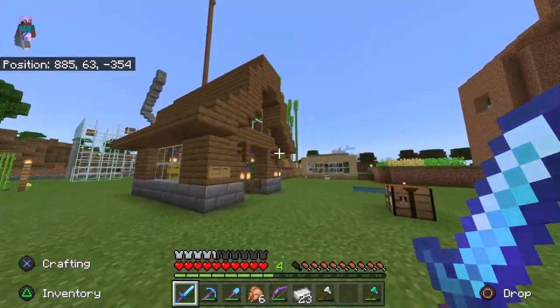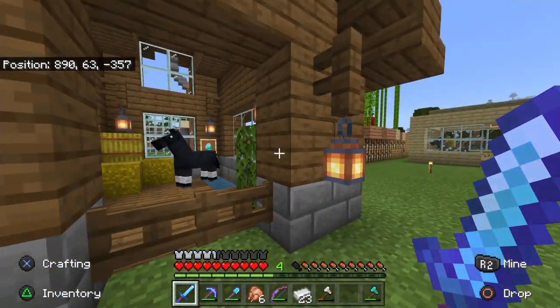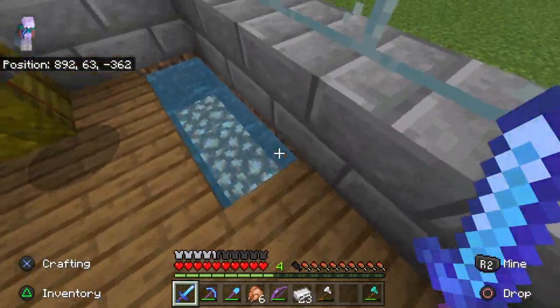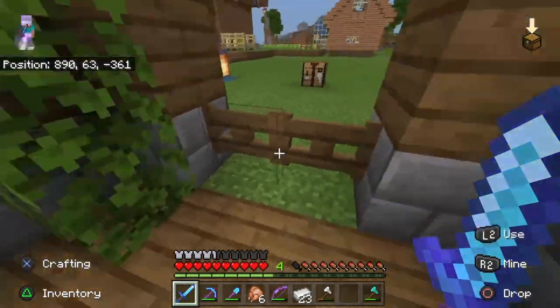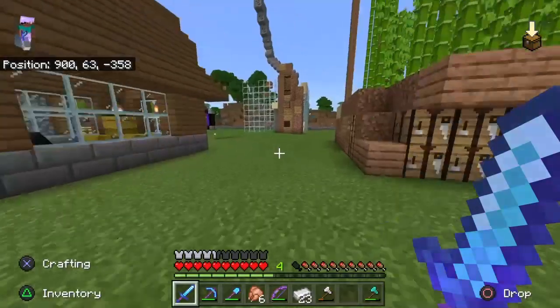Now I used to have an old battle horse named Monty who had diamond horse armor and stuff, but he needed a break from battle. So I made him a small home with a pool, a diamond, some wheat, and some leaves so that he can just take a break — or retire.